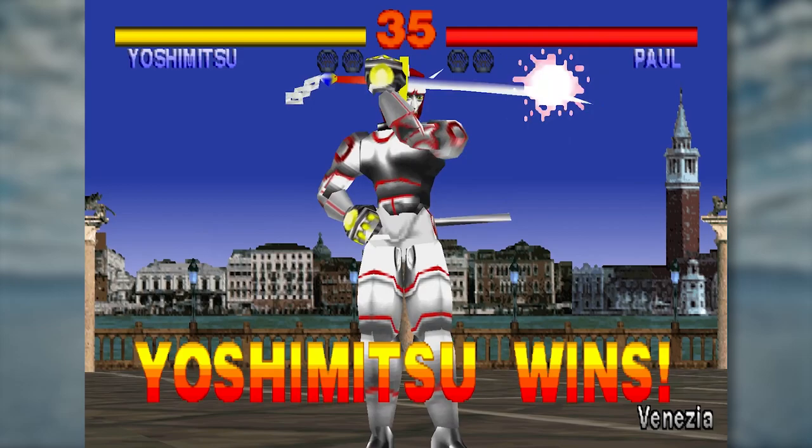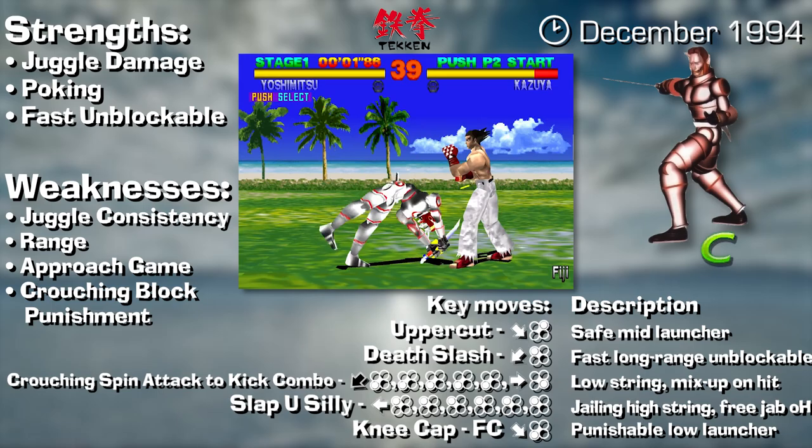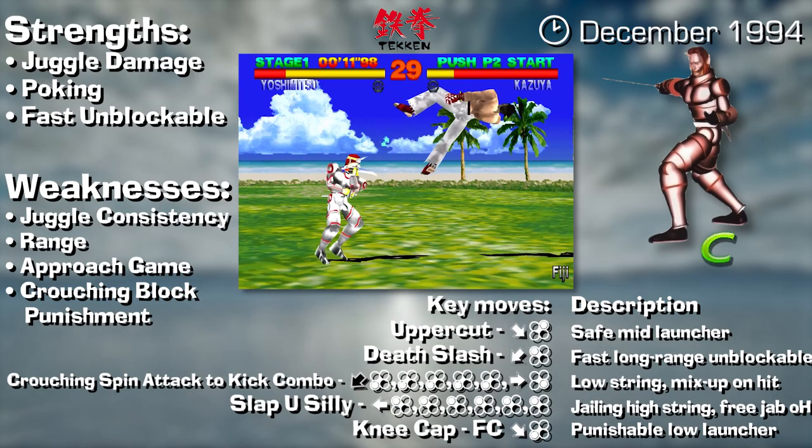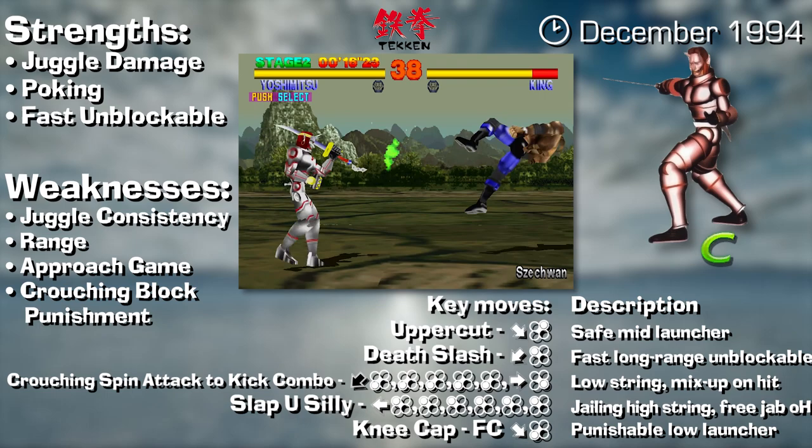Despite how complex Yoshimitsu was hyped up to be in the intro, he's actually a surprisingly basic character in Tekken 1. His key moves are the most core Tekken moves you could find: jabs, a df1 poke, a df2 launcher and generic lows.